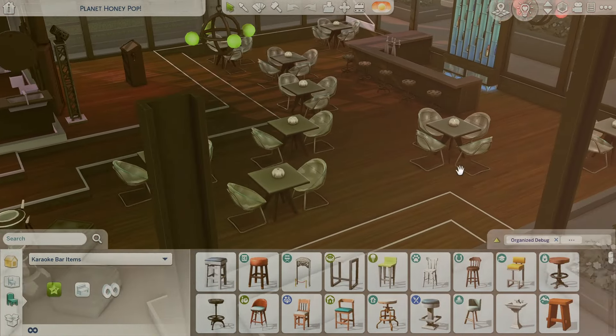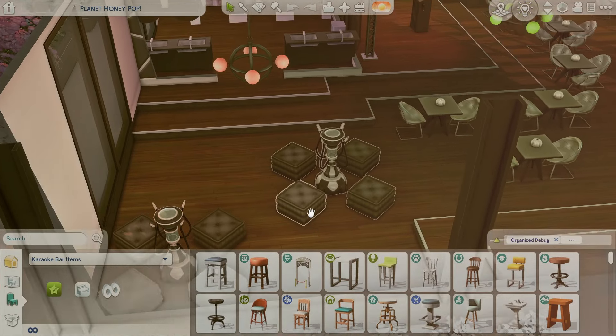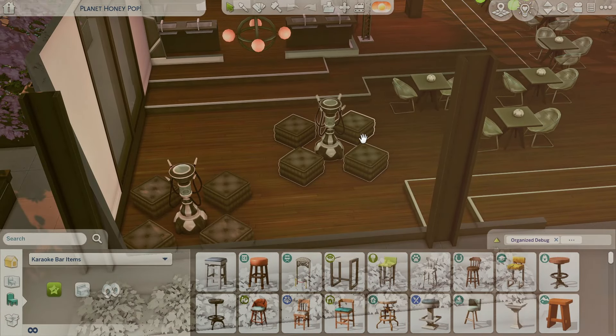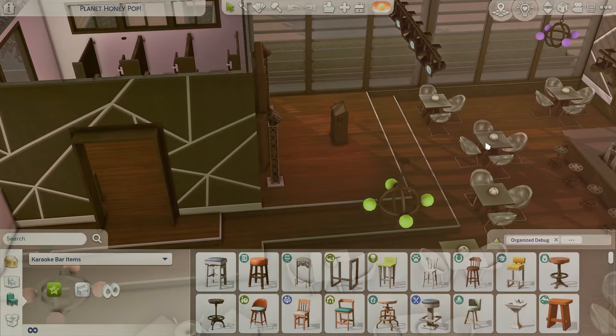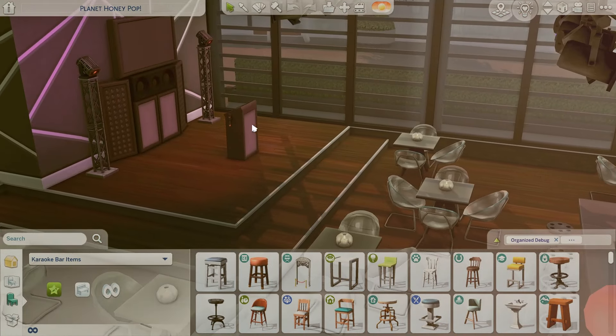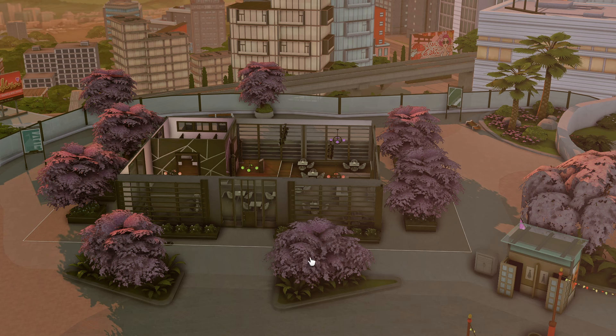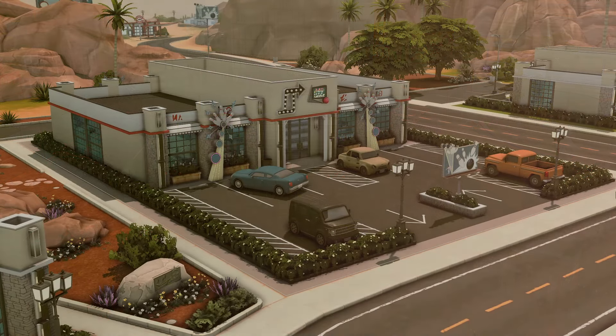Inside the karaoke bar there are lots of tables that make it feel like a little nightclub. I love how simple and cohesive her builds are — everything isn't cluttered so sims can walk through really well. There are also some bubble blowers if you have base game mods. The karaoke section looks amazing — I can just imagine my sims sitting over here having a date night. She used the same pink trees that are in the surrounding world, which is a really nice minor detail.